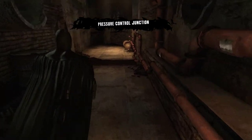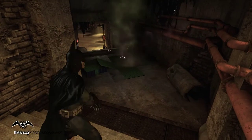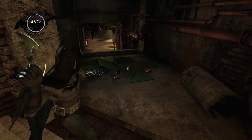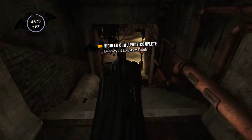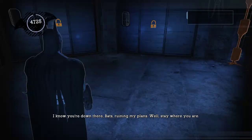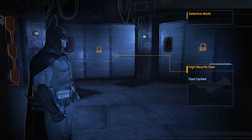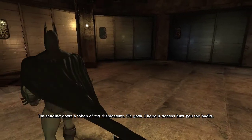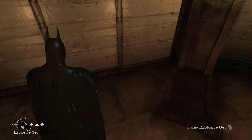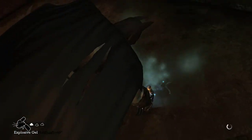Hey folks, and welcome back to part 17 of Let's Play Batman Arkham Asylum. Last time around we managed to stop Joker's plans from infecting Gotham City and its water supply with the Titan formula he just recently synthesized. This time around, I think we're going to finish up here in this sewer junction and try to deal with the Poison Ivy problem we have going on around the island. So, let's get started.